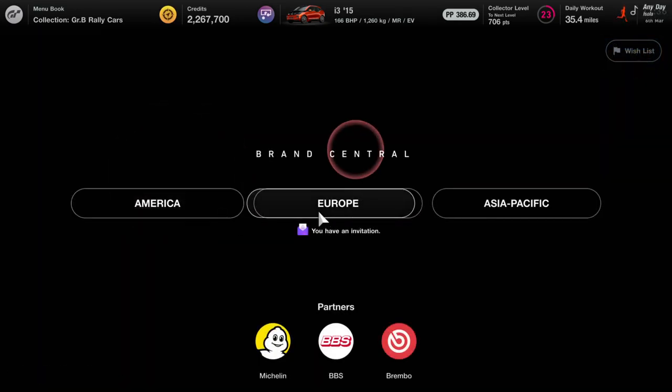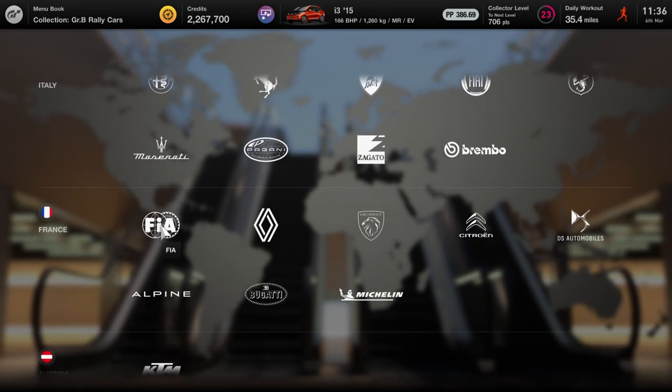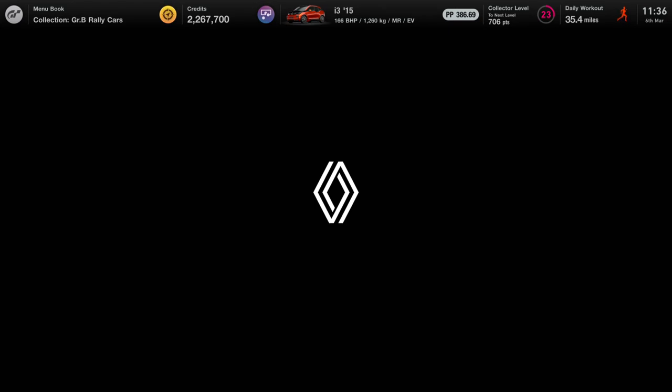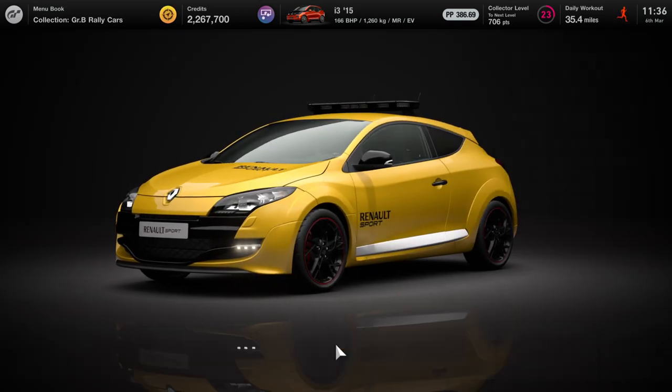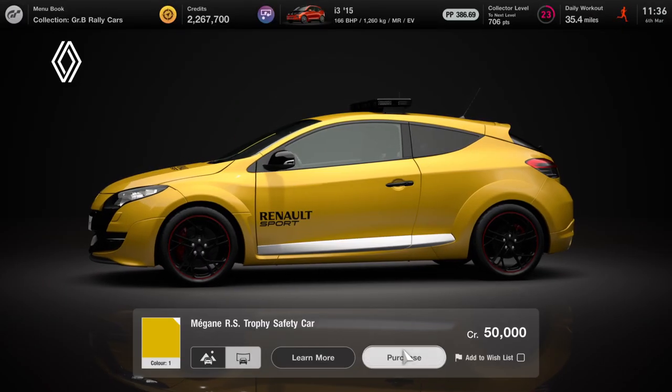What you have to do is simply buy a safety car — this is going to be the cheapest one. Head over to the French dealership and get yourself a Renault safety car, which is 50 grand. Not that one, it's this one. And there you go, this is the cheapest safety car you can get on the market, unless you find one at the used car dealership.